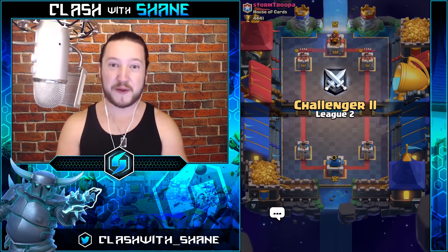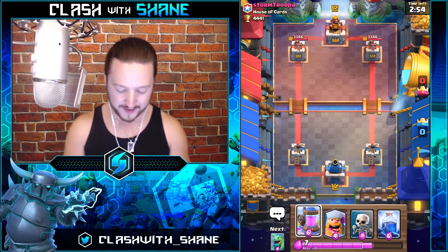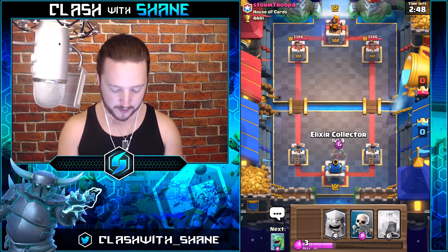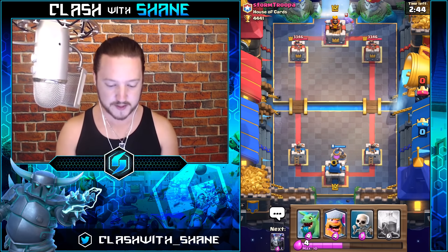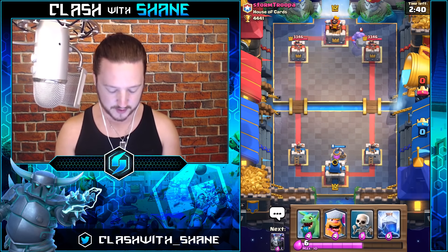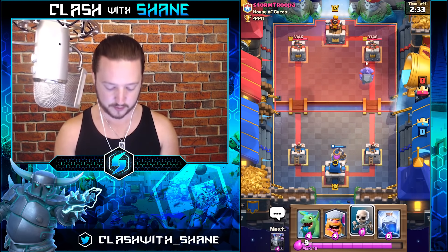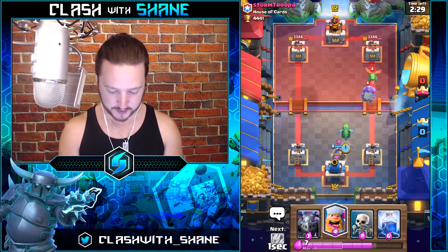Here we go with that Golem Beatdown facing off against Storm Troopa. This should be a fairly easy battle. Let's go Pump right there — greedy Pump right at the start. He just did a slow Golem-Bowler push, so he might have a Graveyard deck or a Giant Beatdown. We shall find out shortly — maybe both: a Giant Graveyard Beatdown.